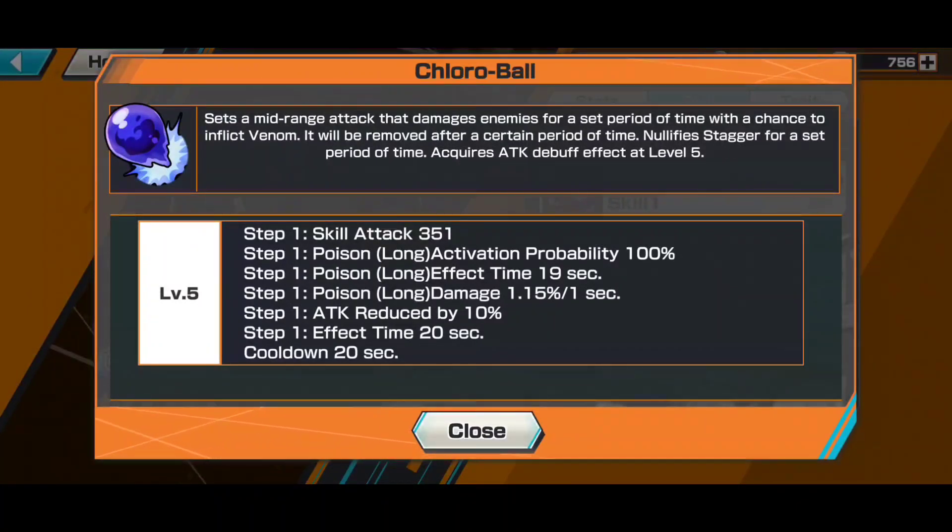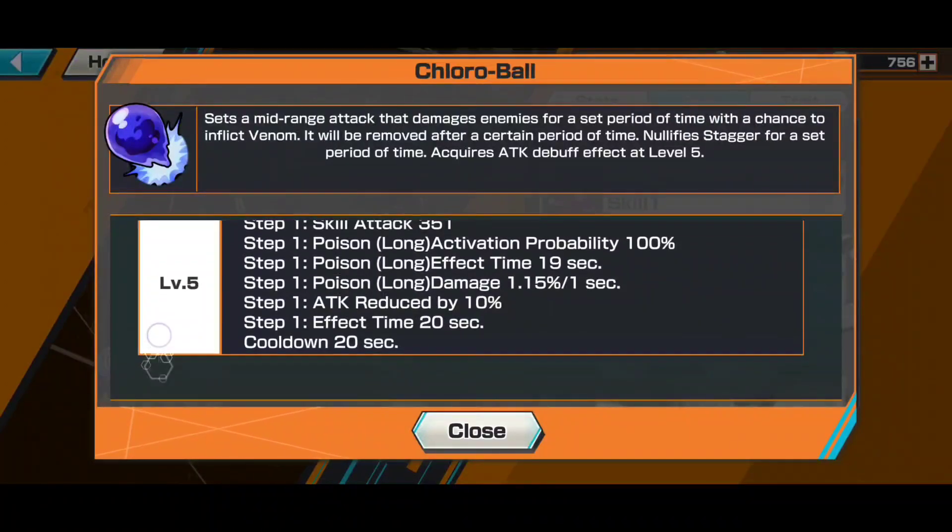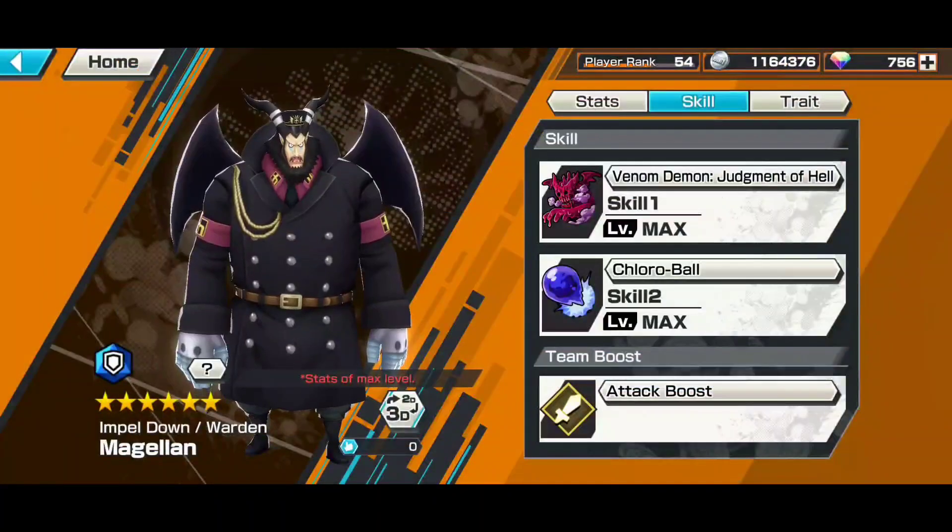Roughly, people get hit for about 400 per tick. Skill 2 is the weaker poison — it's a mid-range attack that lingers for a while. This poison is only 1.15%, so it's not that strong, but it has attack reduction, it's kind of cool, and it has a short cooldown.